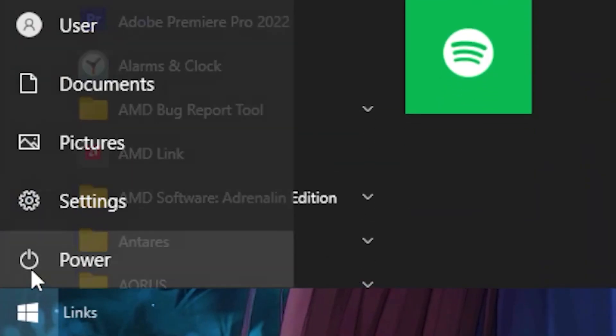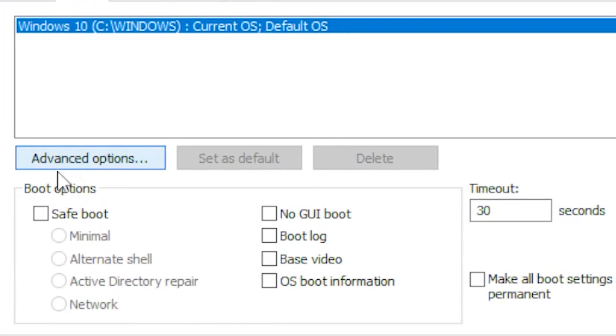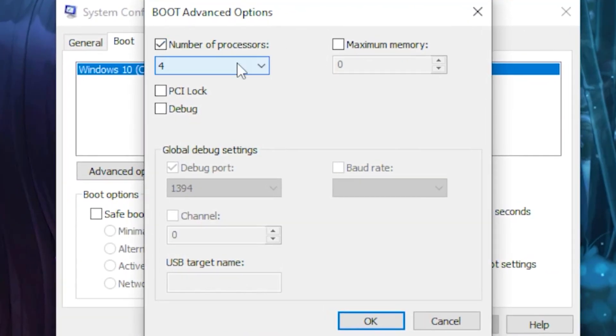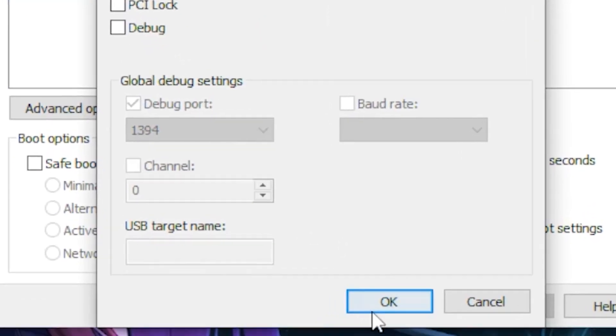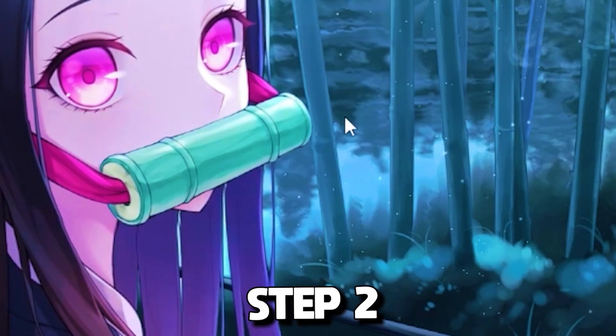For the first step, head over to your Windows search and type out 'System Configuration', then click on it. Head over to the Boot tab, click on Advanced Options, then tick the box for Number of Processors. Click the drop-down and select the highest number available — for me it's four. Click OK, then click Apply.